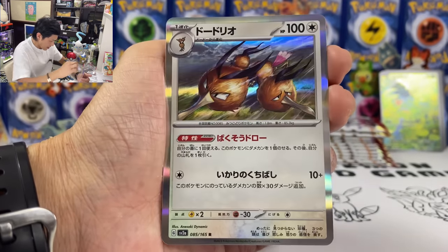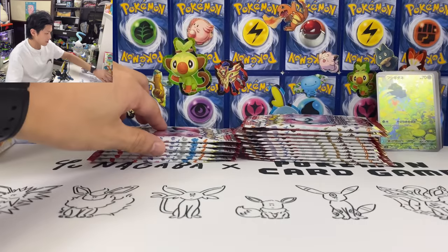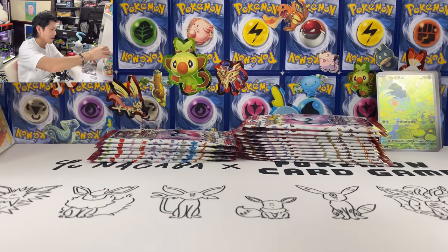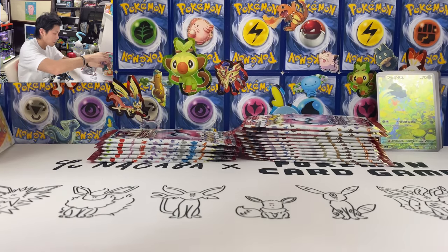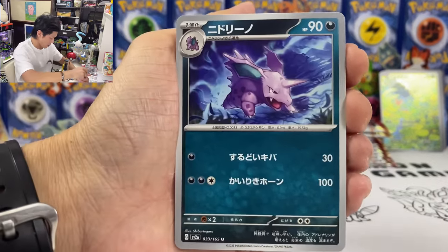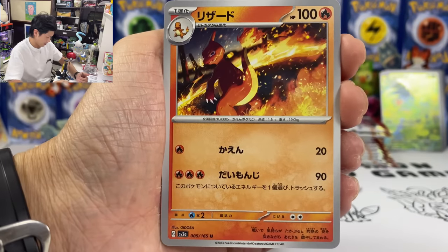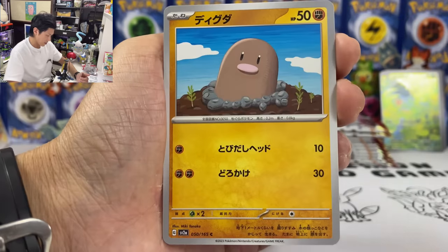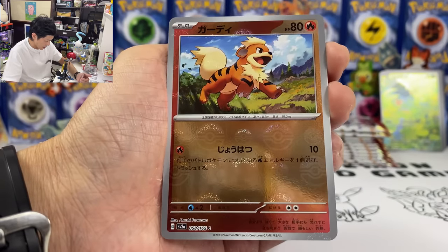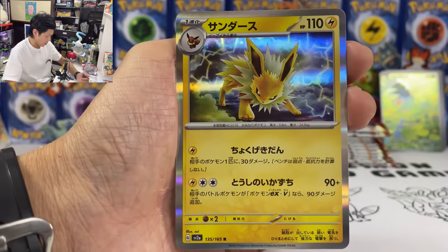Mankey. We got Lickitung. We got Dodrio. But I should still get one Master Ball — let's see what Master Ball card I will get. Hopefully it's a Pikachu or Erica. We got Charmeleon, Fearow, Staryu, Diglett, Growlithe, and we got Jolteon.